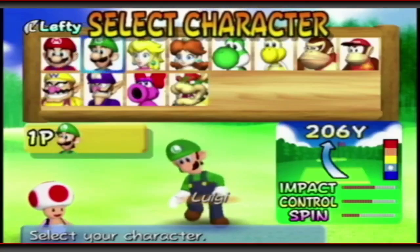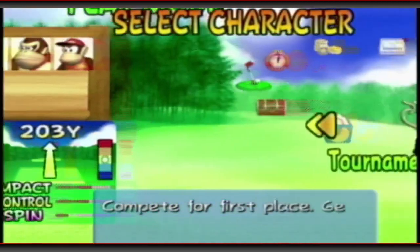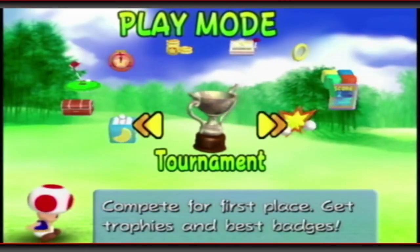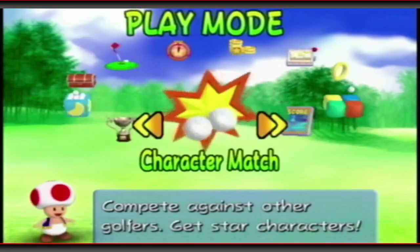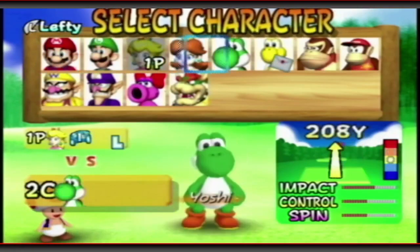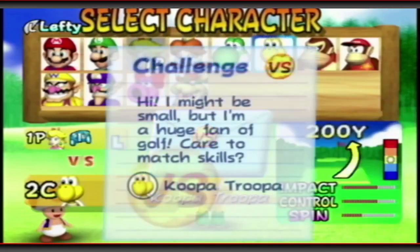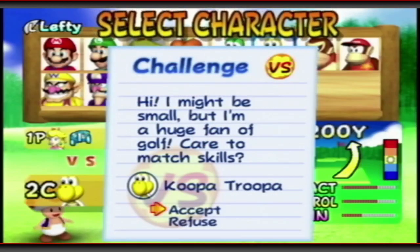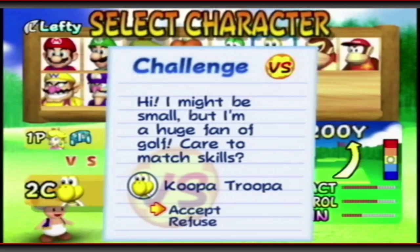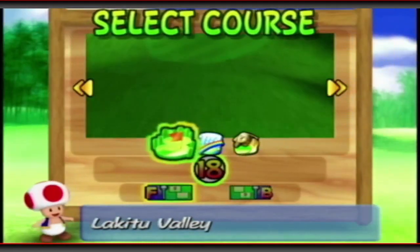Hey guys, Kim Beck here. Welcome back to the channel. We got some Mario Golf Toadstool Tour coming at you today. And rather than doing the tournament mode, we're going to be going into character match. We're going to be trying to unlock some of the star characters. Right now Koopa Troopa has a little message for us — he might be small, but he's a huge fan of golf. Care to match skills? Absolutely Koopa, let's go take Koopa Troopa on.